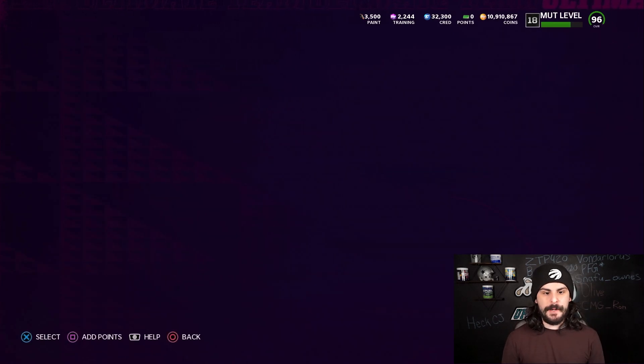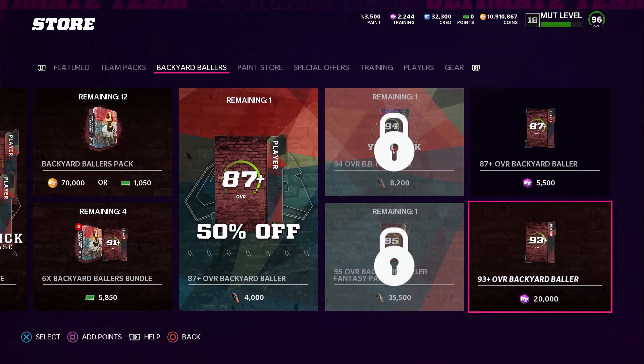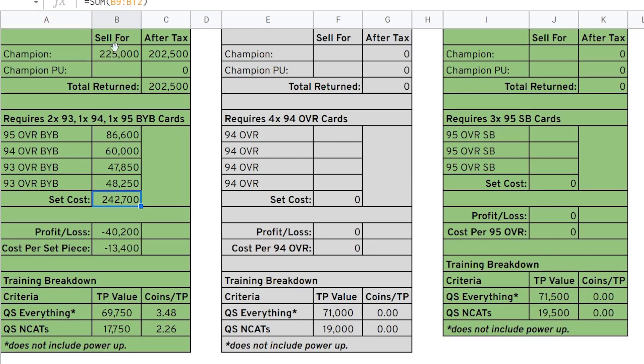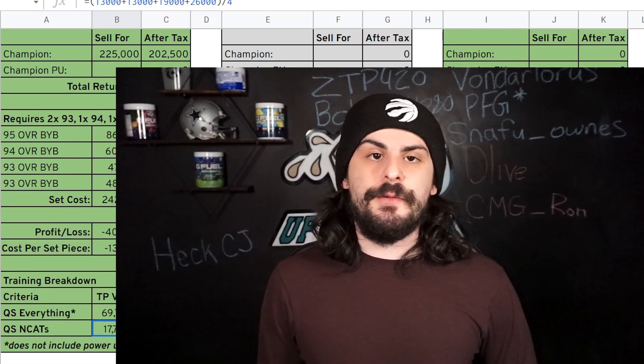You can use that 17,750 training to buy a little bit more and then do the roll of the 93 plus with training. Roll over to the Backyard Ballers, open this pack — if you get lucky you'd get a 95 or an LTD, but if you get a 93 you can throw that into the set again and redo it with the next cards needed. The better overall you get, the better the profit. You can go on the spreadsheet, put in the price you're going to sell the champion for and what you got the cards for — there's usually some profit, especially early on once it's released.